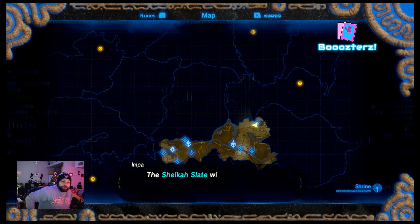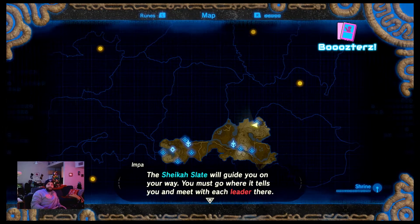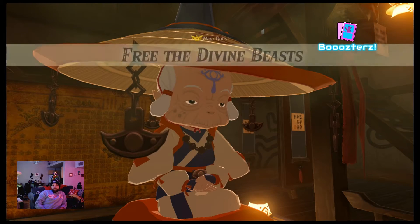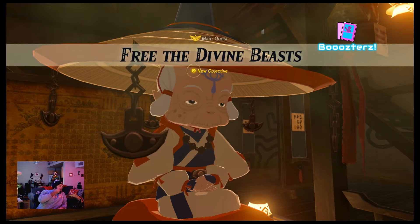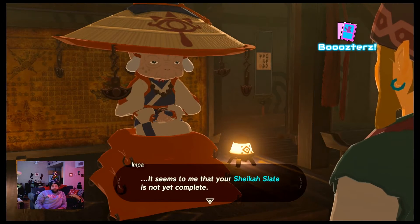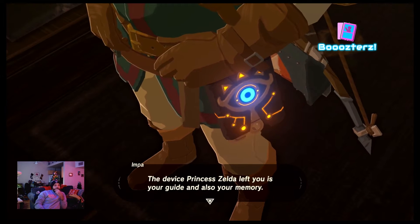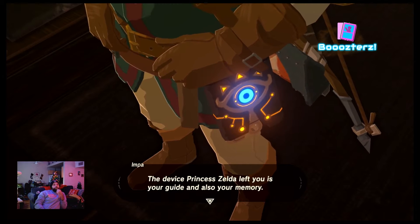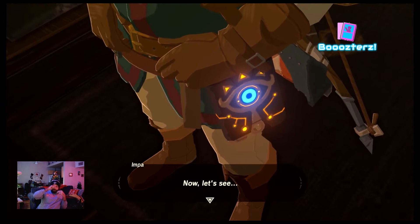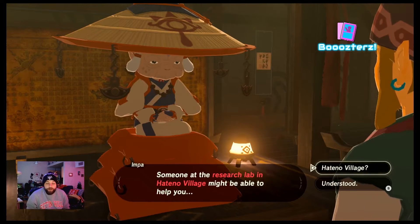We're obviously going to go to the one closest to us. I'll do Mipha first. We'll probably do Mipha first. Hateno Village — we're almost there!